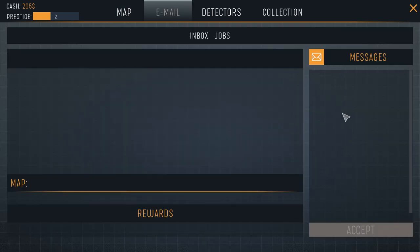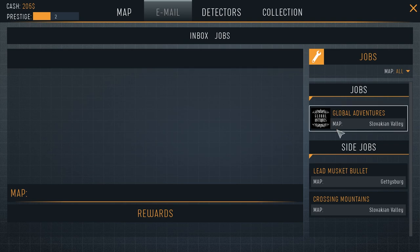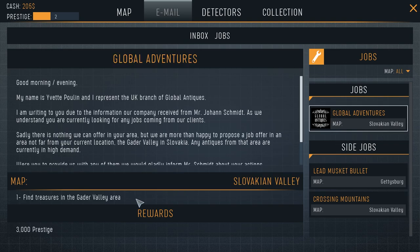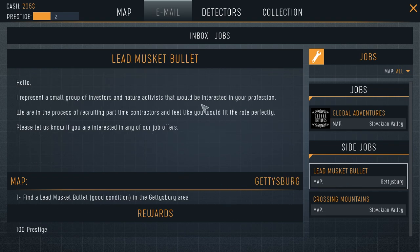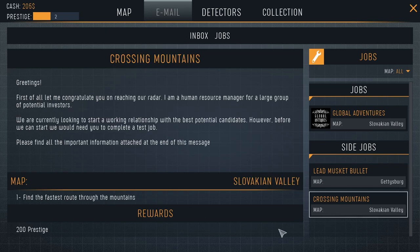There is an email system in the game where you'll get jobs and it'll tell you a bit of a story, which is so far mostly forgettable. You can see the current jobs we have: Global Adventures — find treasures in the Garda Valley area — and side jobs like find a lead musket ball in good condition in Gettysburg, and find the fastest route through the mountains in Slovakian Valley.